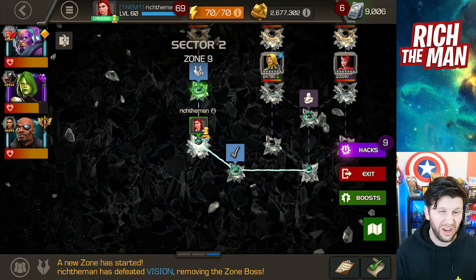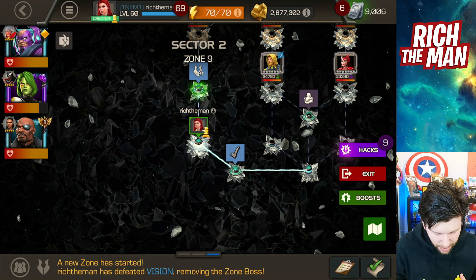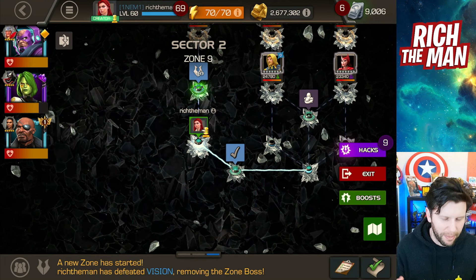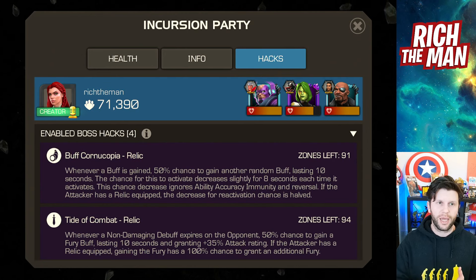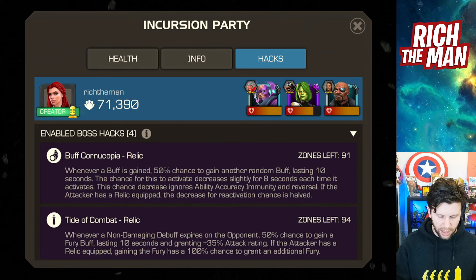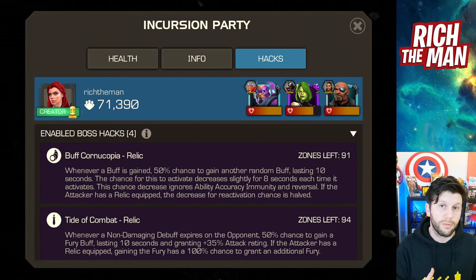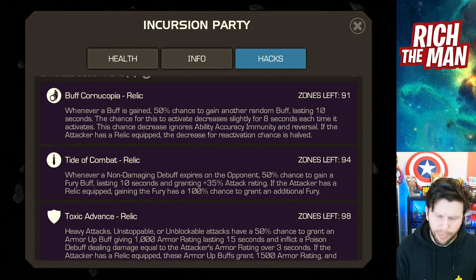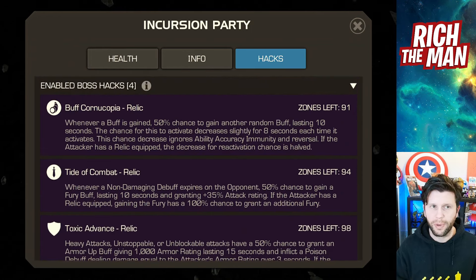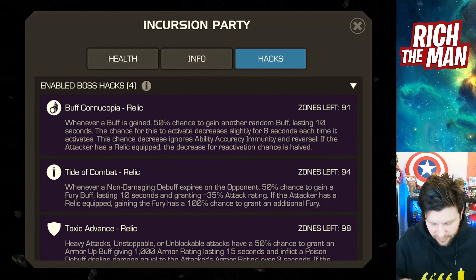Incursions is a fun game mode — I know some people don't agree with that, but I personally like it mainly because it's a test bed for experimentation with different setups. When you go into different types of sectors, you can quite easily change it. For cosmic based champions, I'll pair them with buff amplification type boss hacks — so improving things like buff cornucopia, which gives you different and more buffs. That's a nice thing.